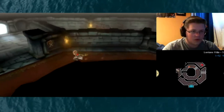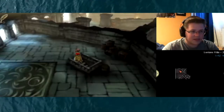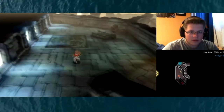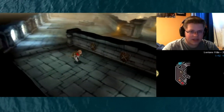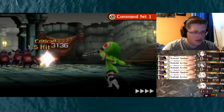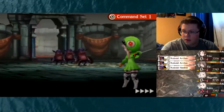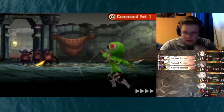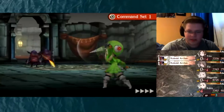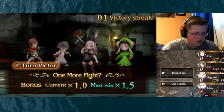I forgot what this location was called in the last game, but I remember what it is from the last game. It was definitely not called Lentano Villa — this is something new to me. Let's see what we've got. We got a bunch of goblins it seems, and I'll use my command set that I used for grinding right here.